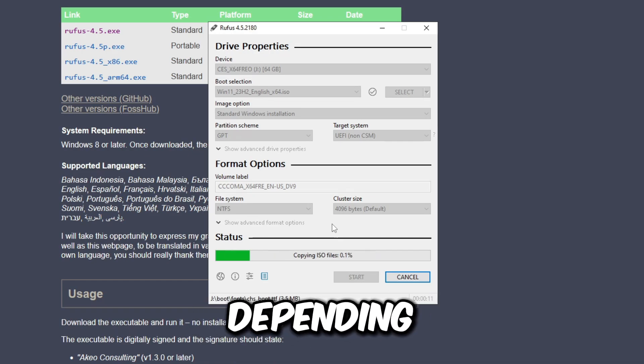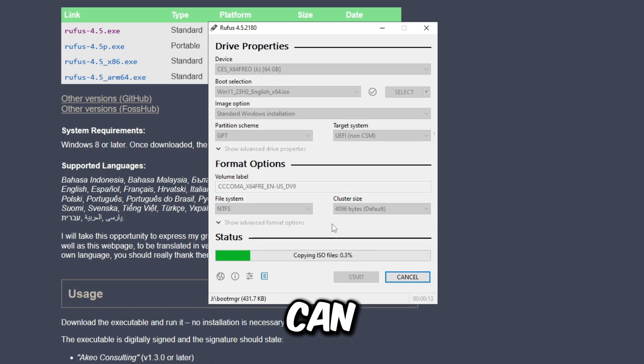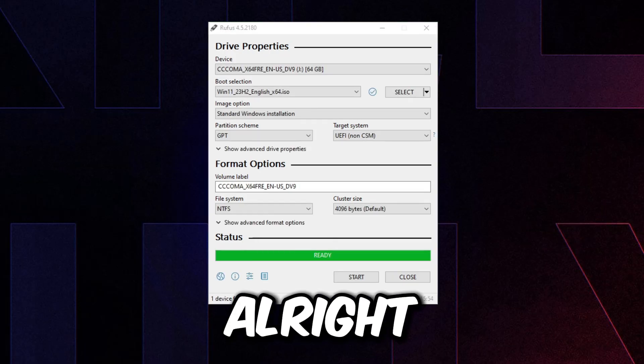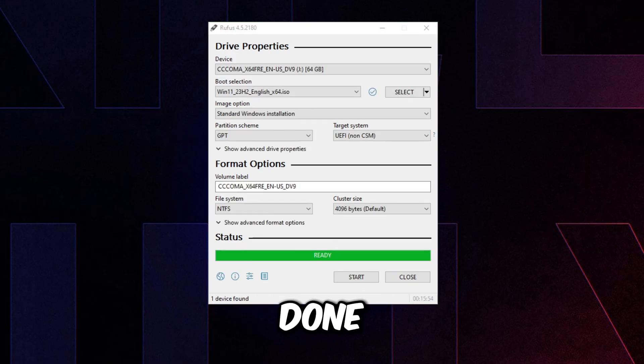Depending on your PC and which port the USB is plugged into, this process can take up to 20 minutes, so be patient. It may look stuck on certain percentages but it's not — it's still working. I'll be back once Rufus is done extracting the files to the USB stick.